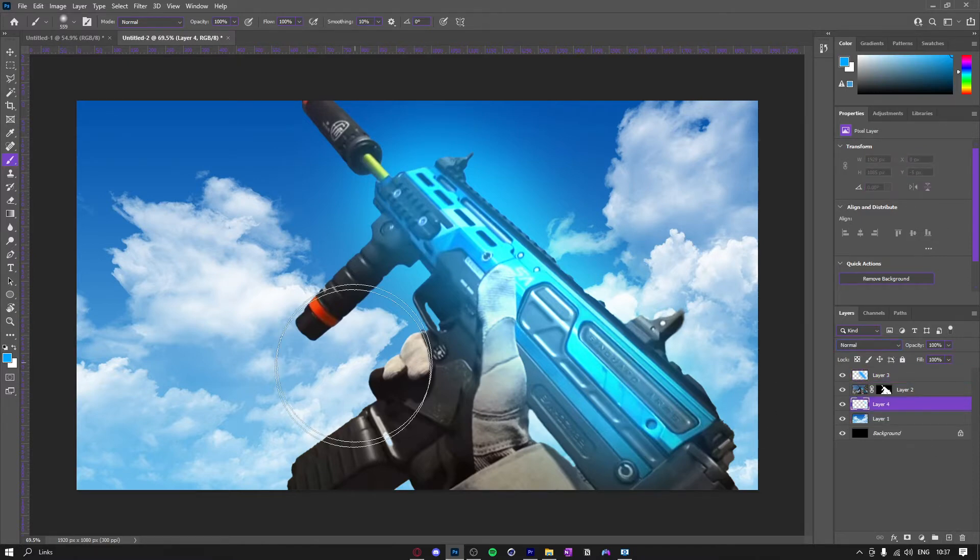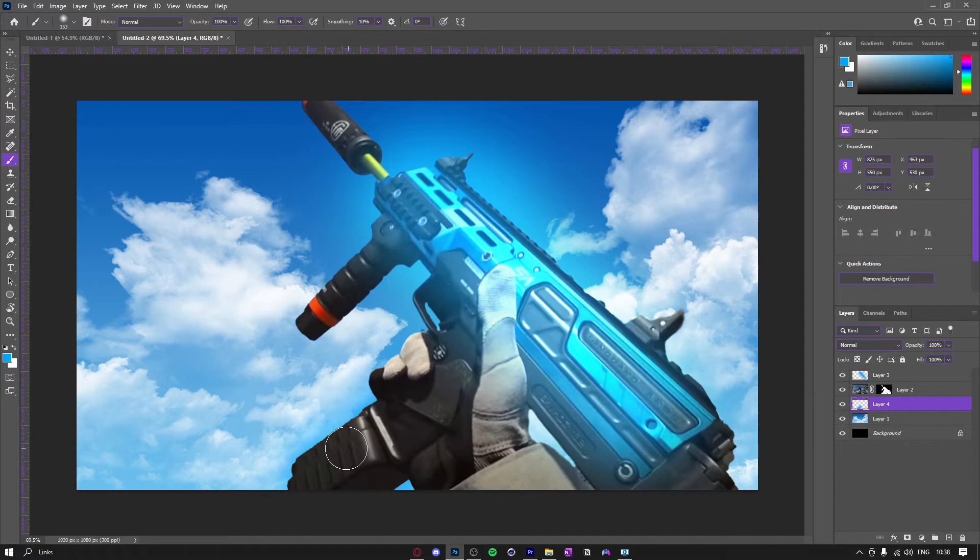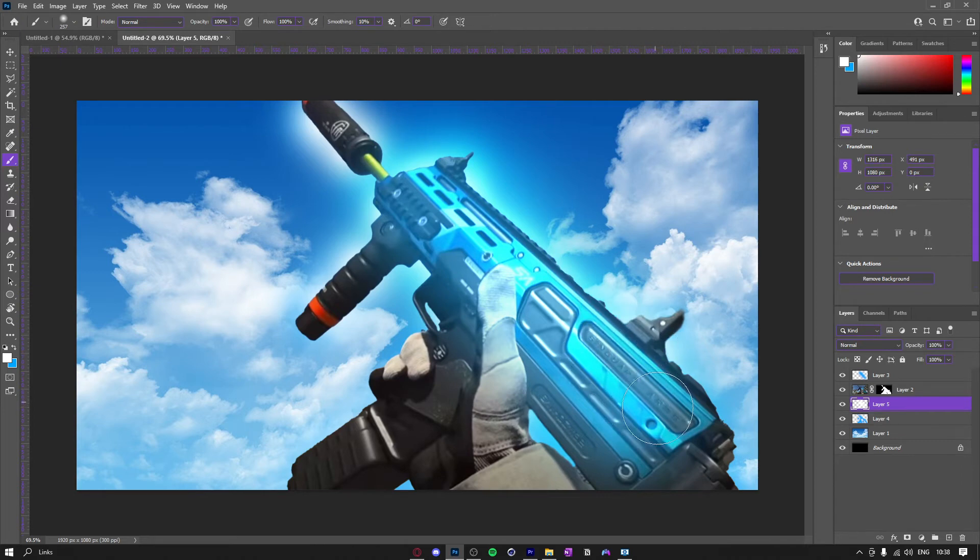Next I'm going to go behind the gun layer and add a glow behind it. Then I'm going to make a new layer, make it white, do the same thing around it, set it to Screen, and bring the fill down even more.